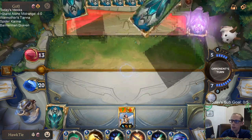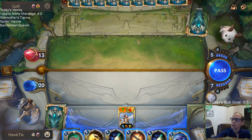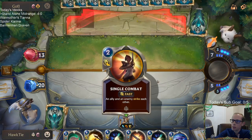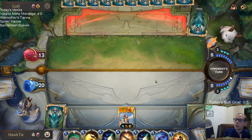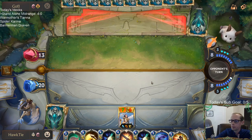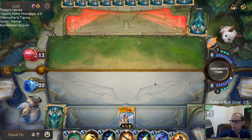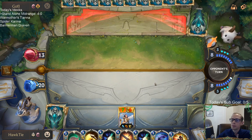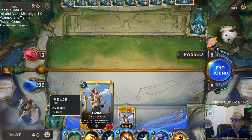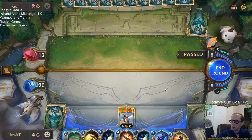They discarded Shadow Assassin and Ezreal — those are the worst two cards in their hand. Shadow Assassin and Ezreal are some good cards, especially if those are the worst in their hand. We're pretty close to winning this — we either need to hit them twice or kill two things.